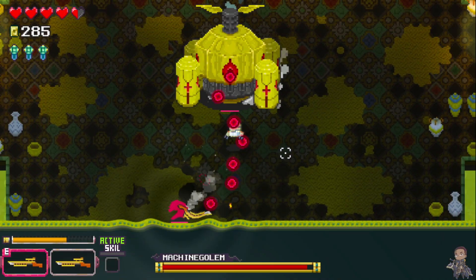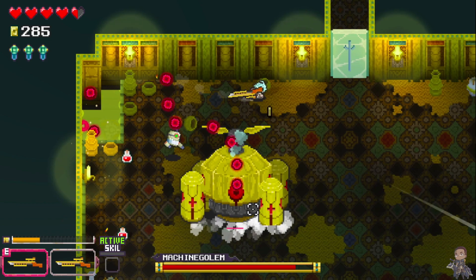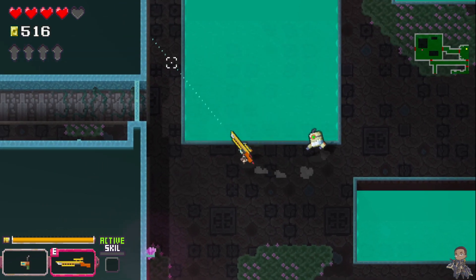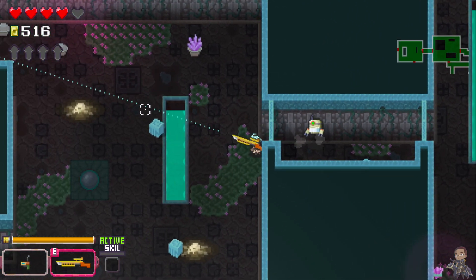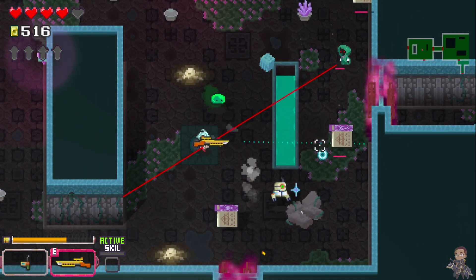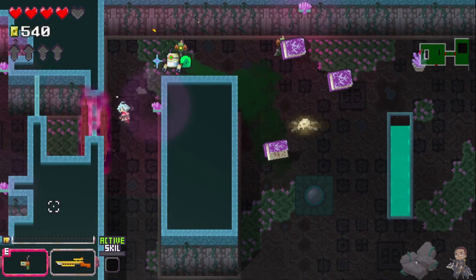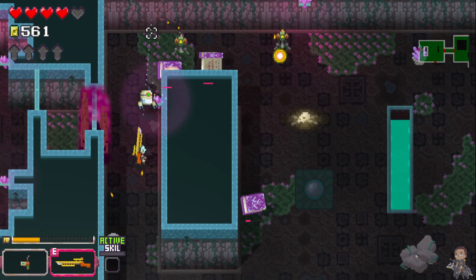The graphics and sound design in Mystic Gate are impressive, with a pixel art style reminiscent of classic arcade games. The game's music is catchy and adds to the overall atmosphere, and the sound effects are well done, making each shot and enemy attack feel impactful. The game also supports local co-op play for up to two players to join forces and take on the trial — this works well and is a welcomed addition, as these types of games usually only come as solo experiences.